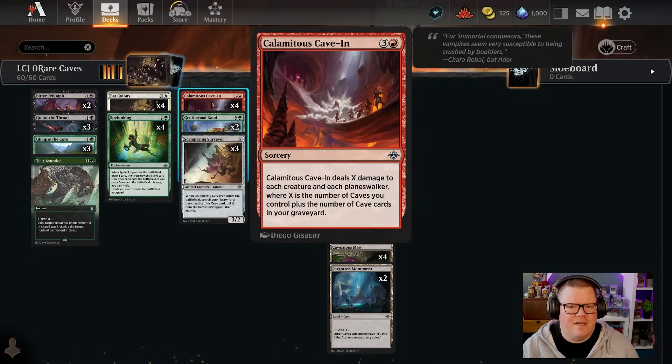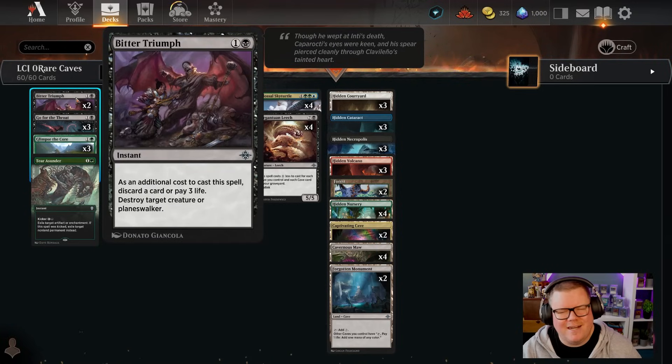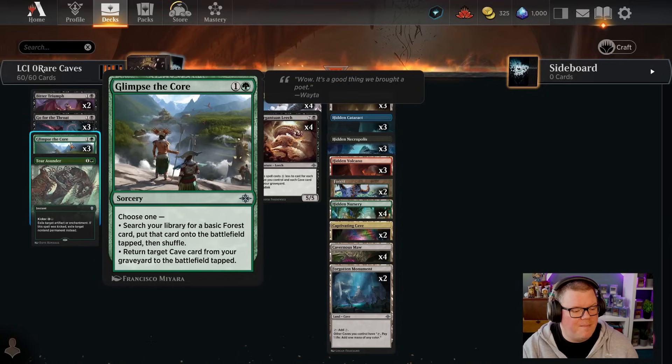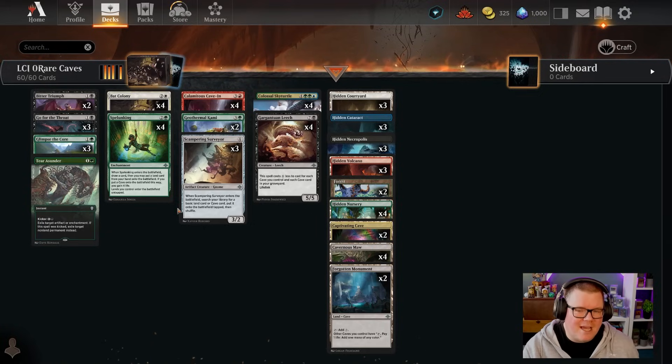We also have some removal. Caving is very thematic for this deck and can wipe the floor with a lot of board states, scaled by the number of caves we have in play. We have Tear Asunder as a singleton, plus Go for the Throat for more removal, and Bitter Triumph - which works great since we gain a lot of life in this deck. If we don't want to discard a card, we don't mind discarding a land because we've got Glimpse the Core to get cards back from the graveyard to the battlefield. It's a really good fun cave deck!